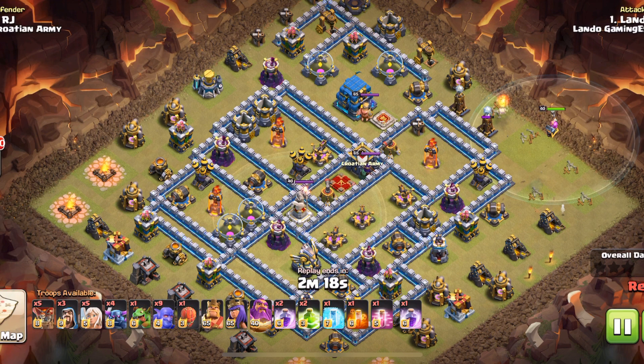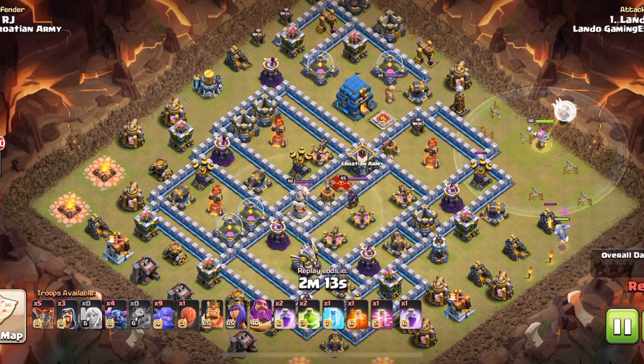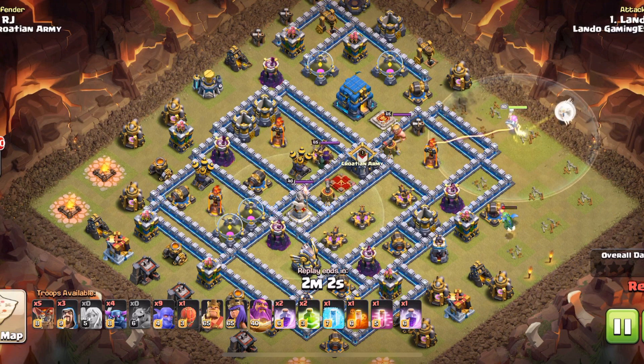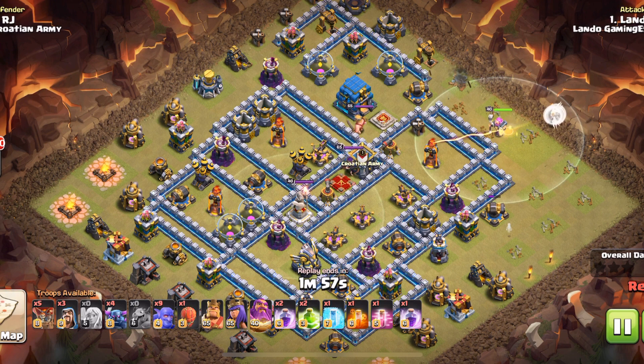Here we go — coco loon to draw any traps, drew two teslas. The warden's going to move in. I dropped the healers and a baby to help make sure the warden doesn't go way out there to get that gold mine. Now he's going to work his way in — I believe the next thing he hits is the elixir, and then he moves in to get the hut and the inferno.